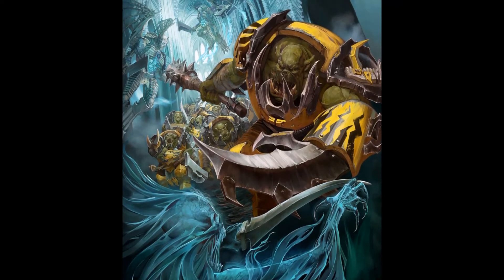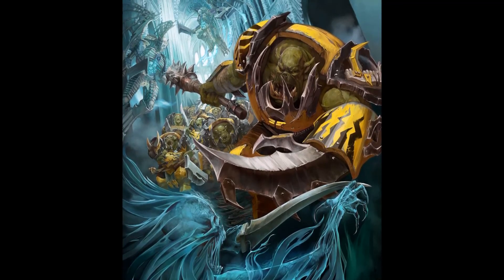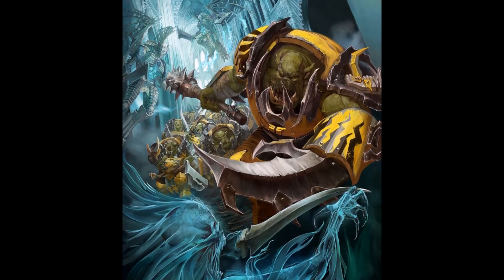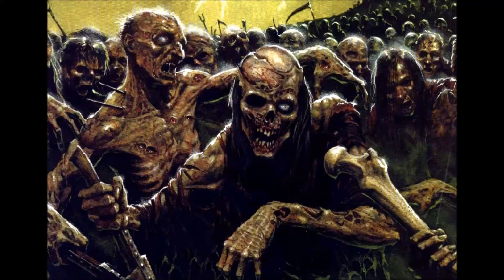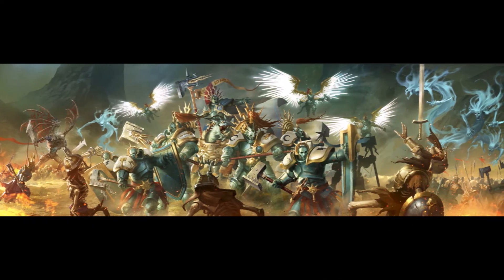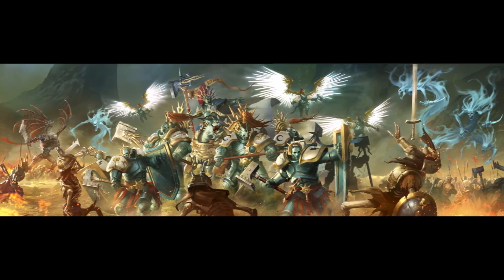Nighthaunt's main problem is lack of options. One option it lacks is good chaff models. Spirit Hosts are pretty expensive to fill this role, but they do work in a pinch. Summoning gives the player the ability to use Zombies, as summoned units aren't confined to the Allegiance's keyword. Morghast Harbingers are also sometimes worth summoning, so there are a couple reasons to leave a few points for summoning.